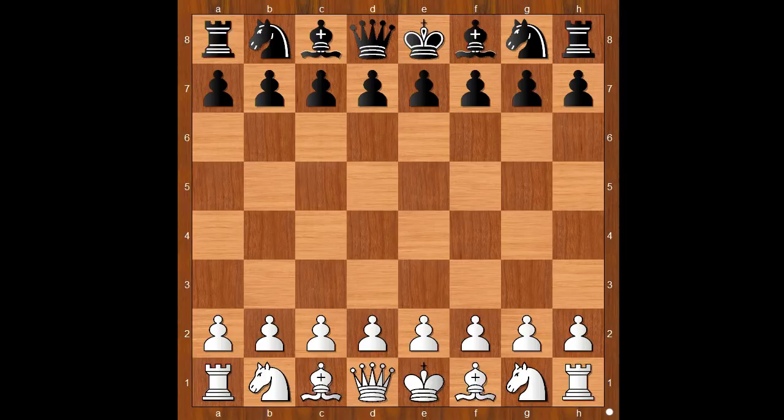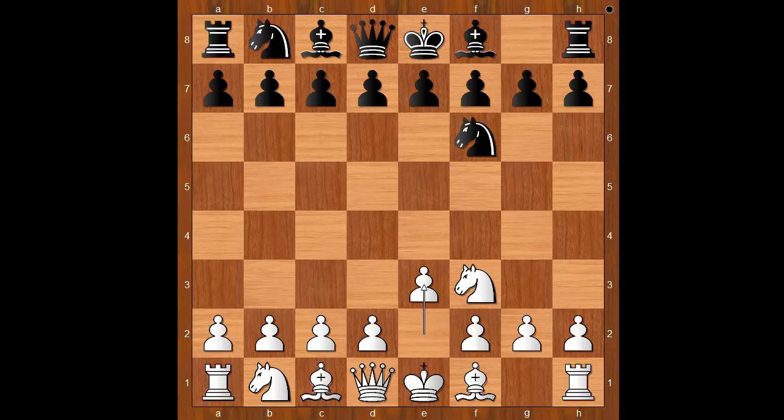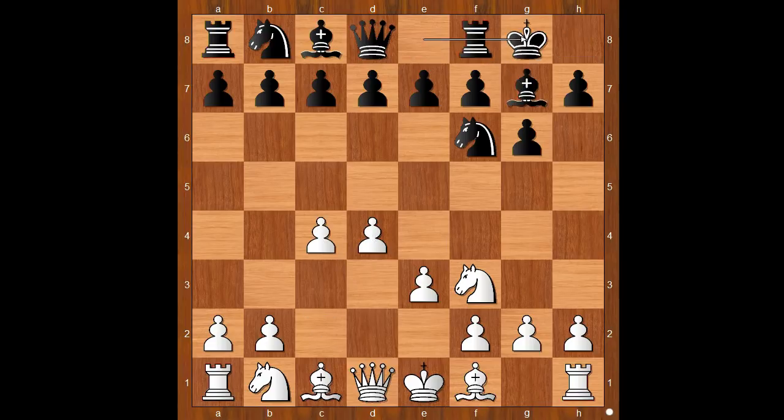Akshita Gorthy had the white pieces and she started with Nf3. Karisayip played Nf6, e3, g6, d4, Bg7, c4. Karisayip castled kingside, bishop to e2, d6 — black playing the King's Indian Defense.